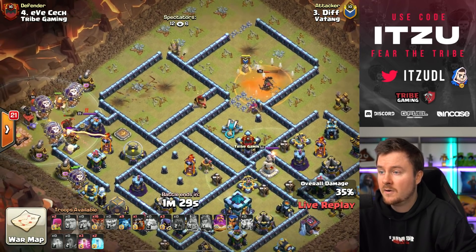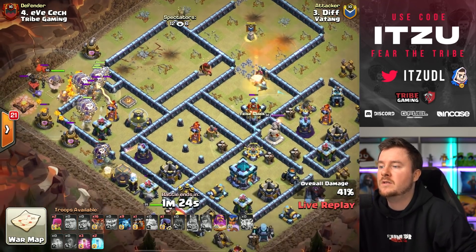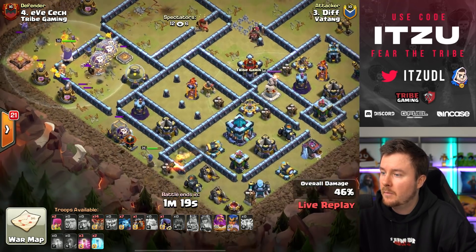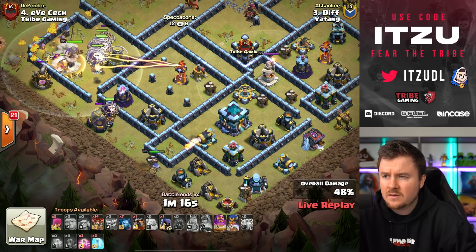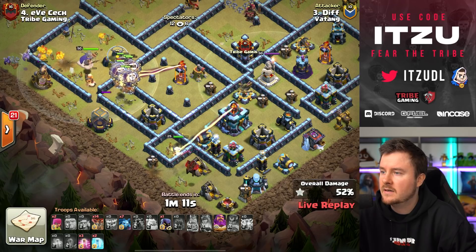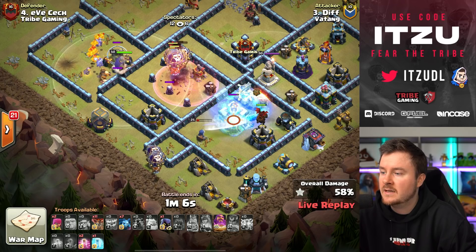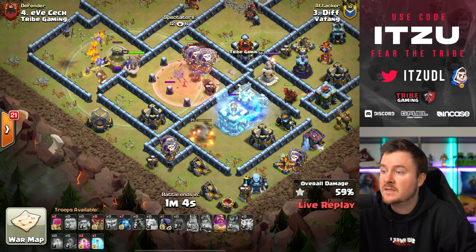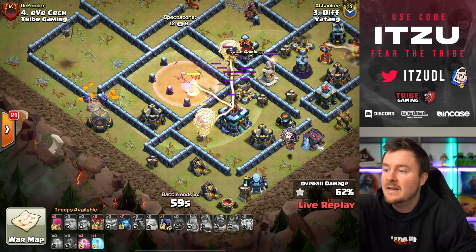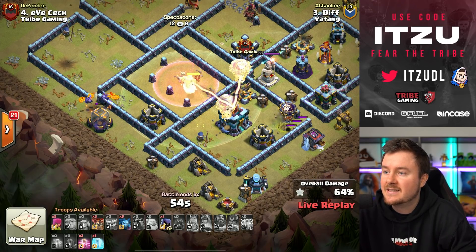The scatter is going down so this isn't bad value. The royal champion is taking down the bottom air defense — not sure if that's the best value, but still looking alright. The haste tunnel is activated; he needs to freeze and place more loons. But then — the tornado trap! The second tornado trap is just insane, rotating all the loons away.